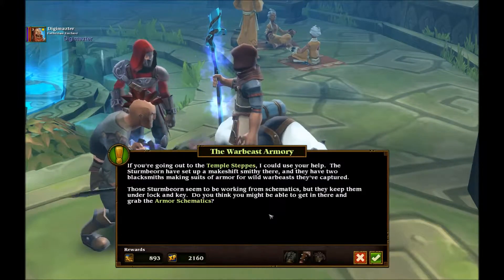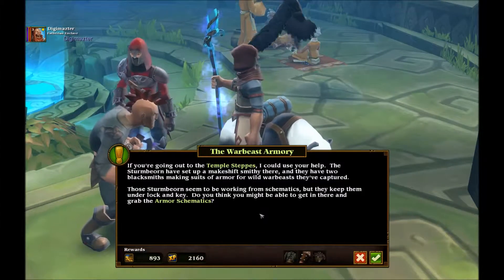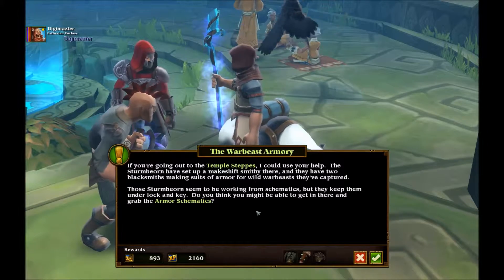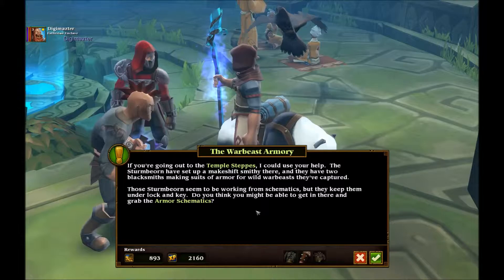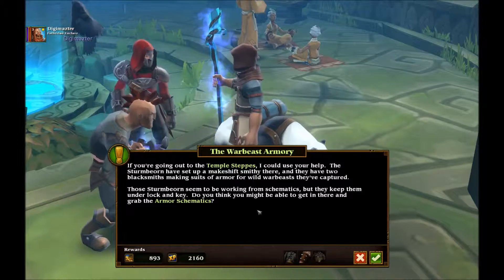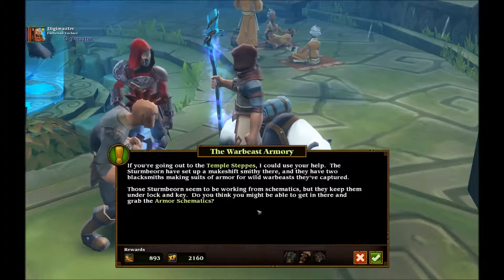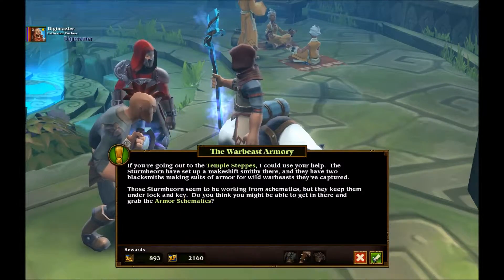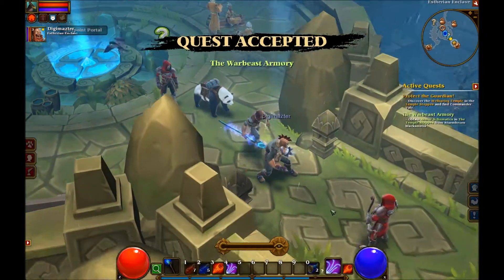I'm the Vanquisher Scout. If you're going out to the temple steps, can I ask you for help? The Stubborn have set up a makeshift smithy there. They have two blacksmiths making suits of armor for wild war beasts that they've captured. Those Stormborns seem to be working from schematics but keep them under lock and key. Do you think you might be able to get there and grab them? I think we can.